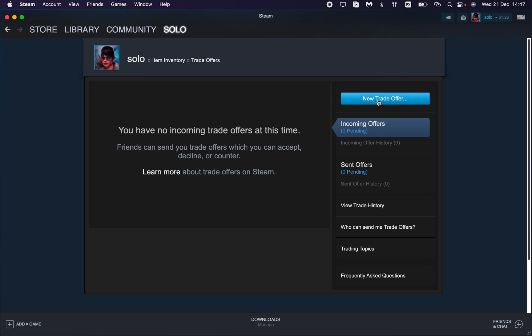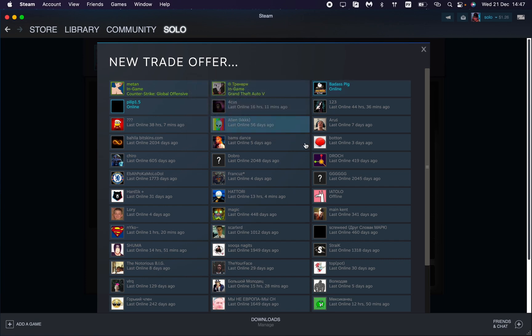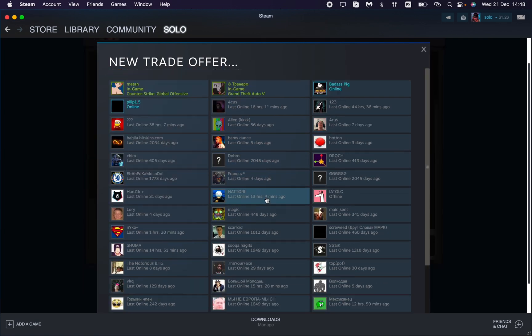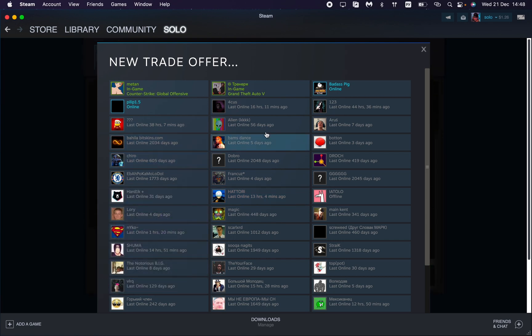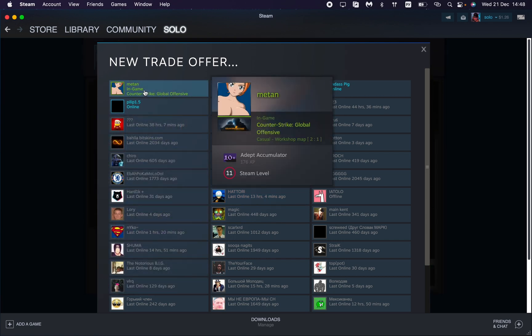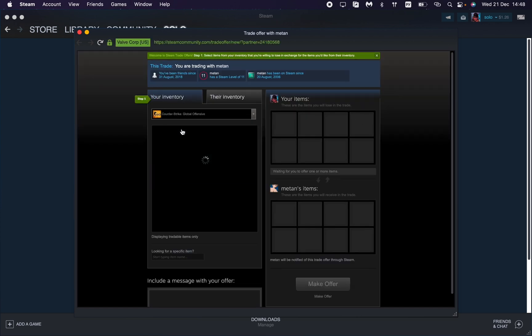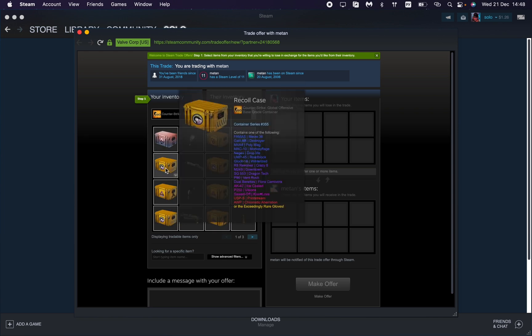Now we are able to send trade offers. Create a new one — here we can choose the friend we want to send it to. Choose the necessary account. After that, we can choose the necessary items from our inventory — for example, this one, this one, and this one.